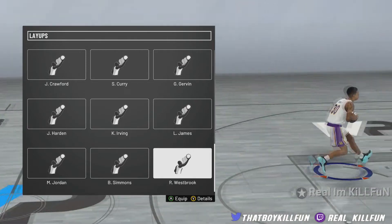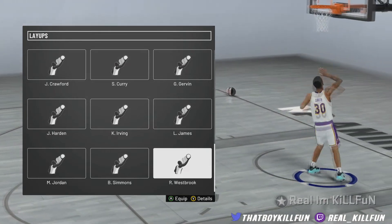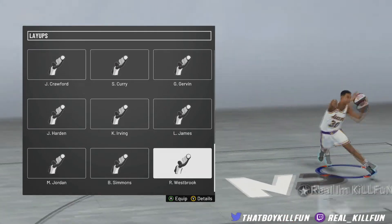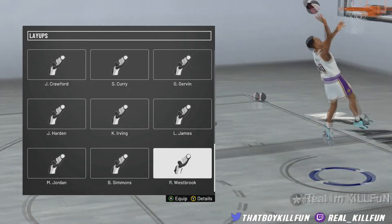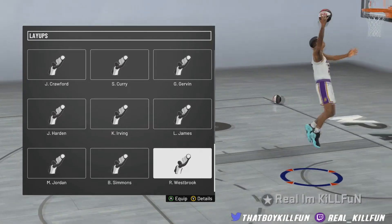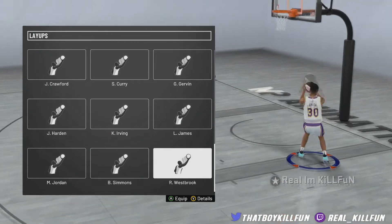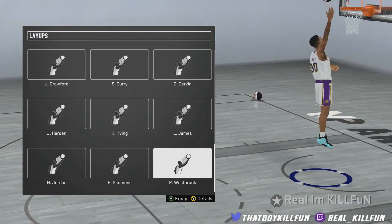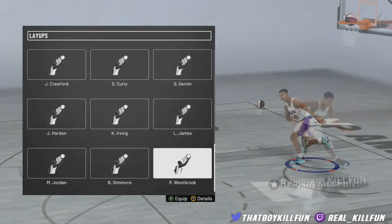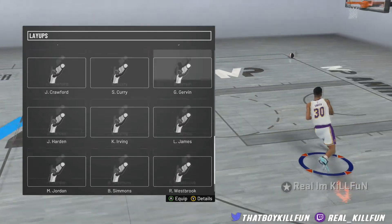Russell Westbrook does have some very quick layups. This is more so for contact layup players — if you like initiating contact on the way to the rim, this is your thing. A lot of these layup packages don't actually activate. It's super quick and takes you all the way to the rim. I will say make sure you point your right stick towards the rim a lot so that you get one of those quick layup packages, because if you get any of the other ones they are pretty slow and he'll do contact layups that are very easy to get blocked.